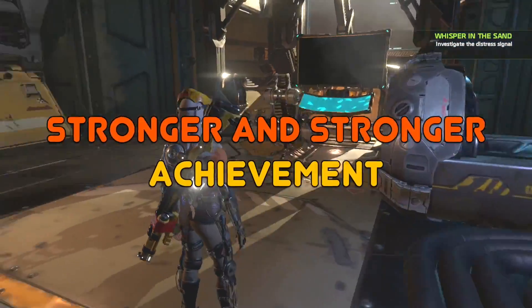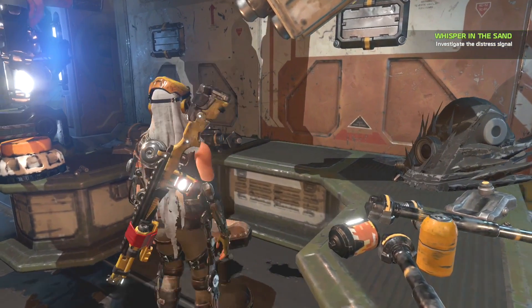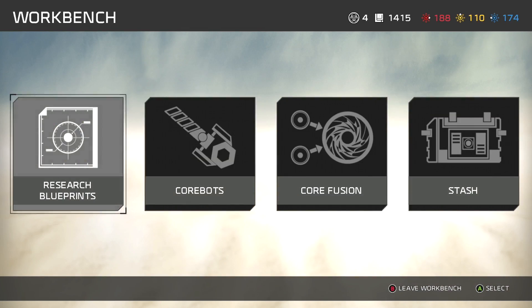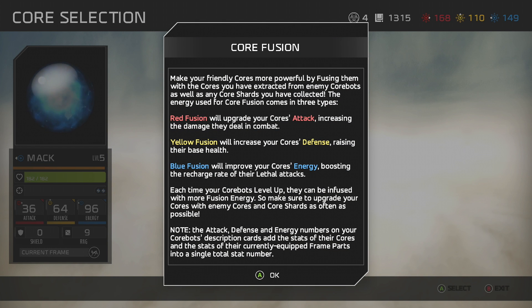What's up guys, this is Alex bringing you the Stronger and Stronger achievement for ReCore. For this achievement, you just have to go back to your crawler and go to your workbench, and then upgrade some core fusion balls.